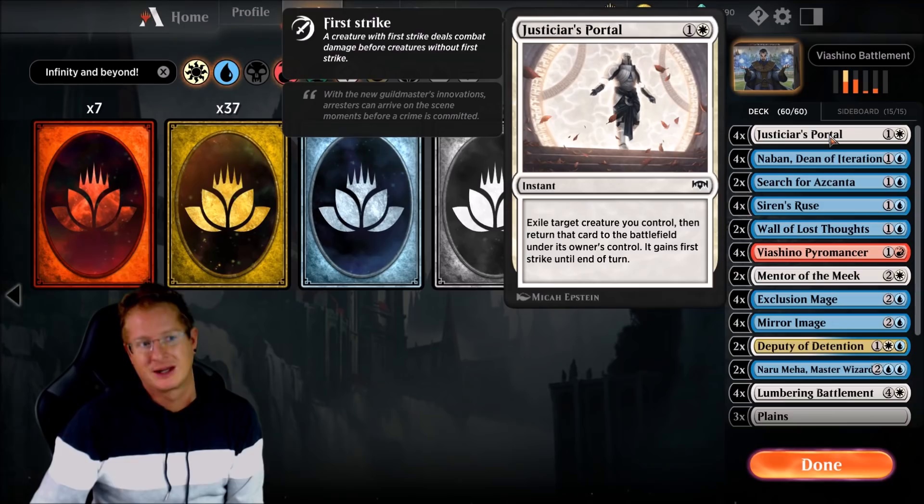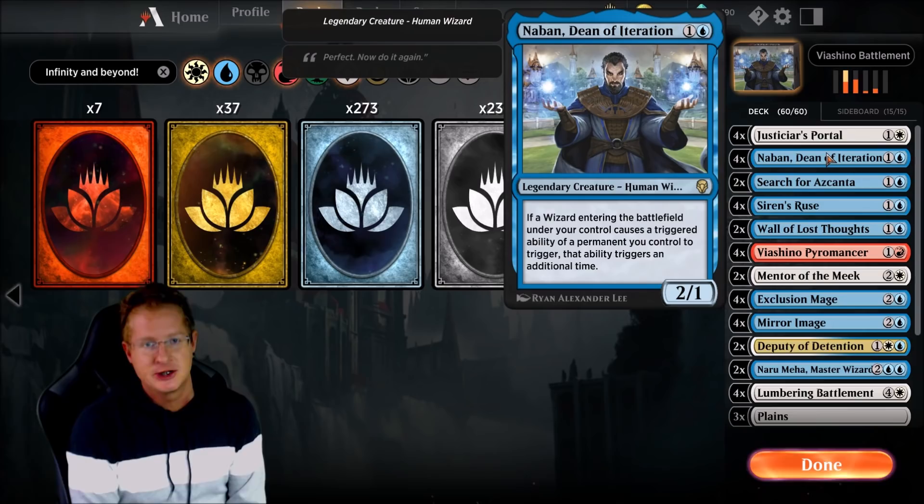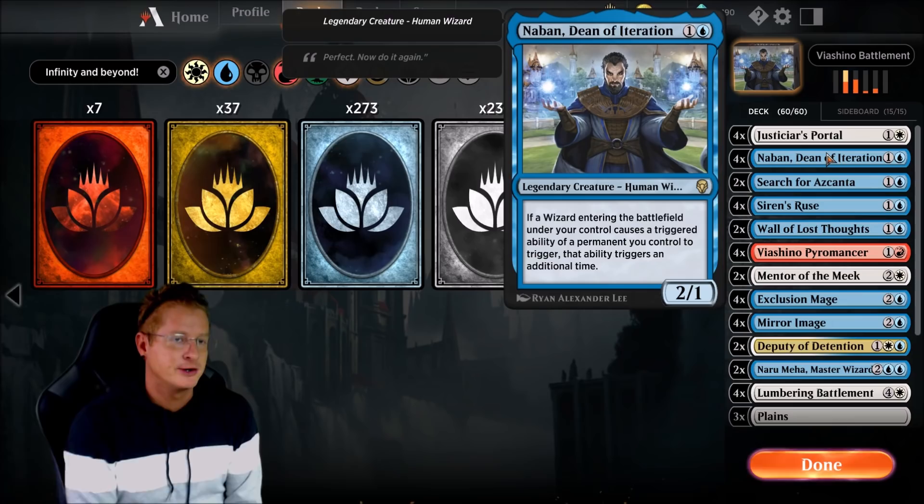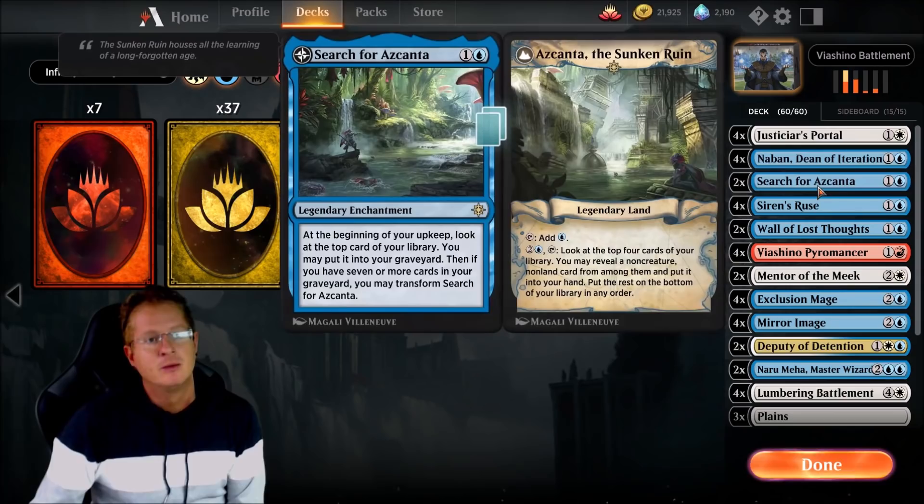Let's go over the deck. We have 4 Gesticular Portals — it's basically a bounce card. Exile target creature you control, then return that card to the battlefield under its owner's control; it gains first strike until end of turn. We're running 4 Nabins, Dean of Iteration. If a wizard entering the battlefield causes a triggered ability of a permanent you control to trigger, that ability triggers an additional time. We'll use that with a couple other wizard cards in the build.